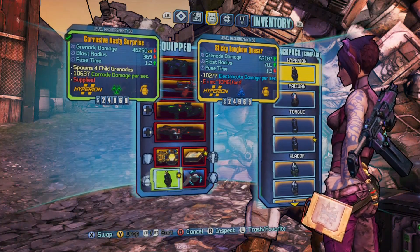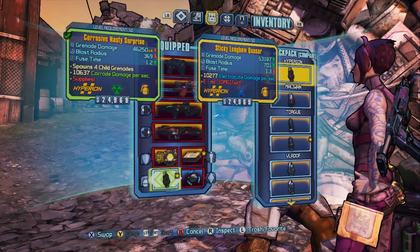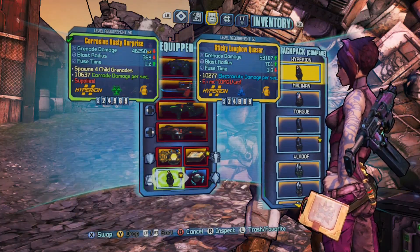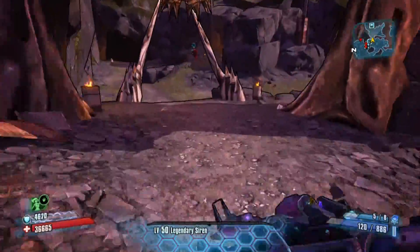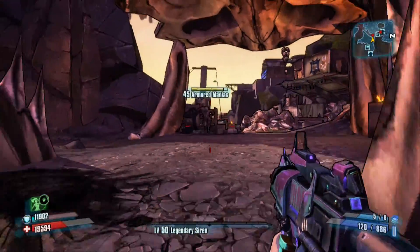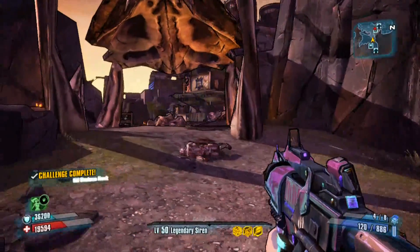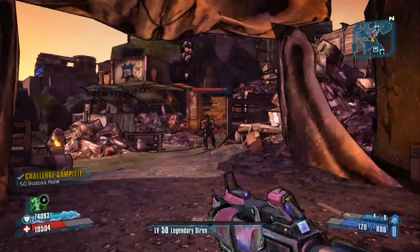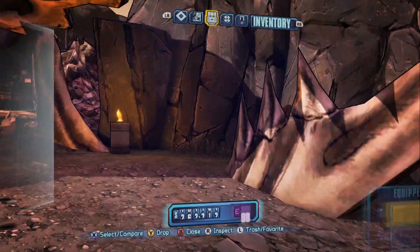Coming up next, we have the Quasar, which as you can see has a very high amount of electrical damage, and not only that but it's going to have a singularity effect. In addition, it's going to cause some periodic damage until we get one big massive explosion. It sticks to them and it's going to shock repeatedly — and then you see right there the Quasar exploding. You can see it sticks to them, nice electrical damage, and then a big shock finish.